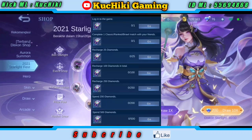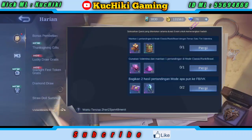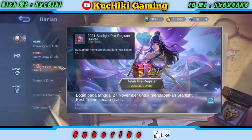Kalian harus memakai 200 diamond untuk mendapatkan 6 tiket, dan 500 diamond untuk mendapatkan 14 tiket. Di sini masih totalnya 56. Nanti ditambah dengan hadiah pre-order. Di bagian pre-order, yang sudah pre-register login pada tanggal 27 November untuk mendapatkan Starlight Face Token, di sini kita bisa mendapatkan 2 token kembali. Jadi totalnya semuanya adalah 58 tiket untuk gacha Kagura ini. Lumayan, 58 itu sudah mendapatkan 5 skin gratis.